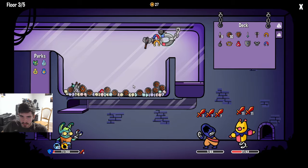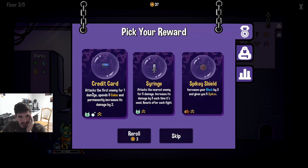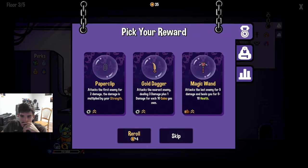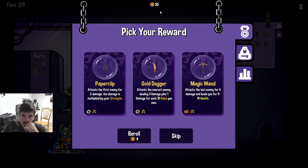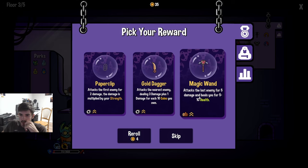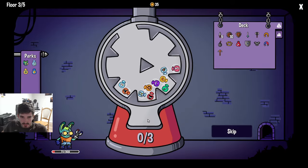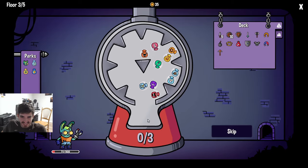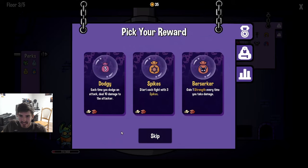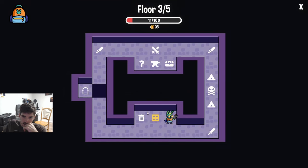Please be enough - okay we're good. Jesus, we are not actually good. Super clip gold dagger - three damage plus one for every ten coins. Maybe grab a magic wand just for something. What do you got for us - spin the wheel. Spin it again. All right, spin it - let's skip. Gain strength when we take damage - I like dodgy, I think that's the way to do it.